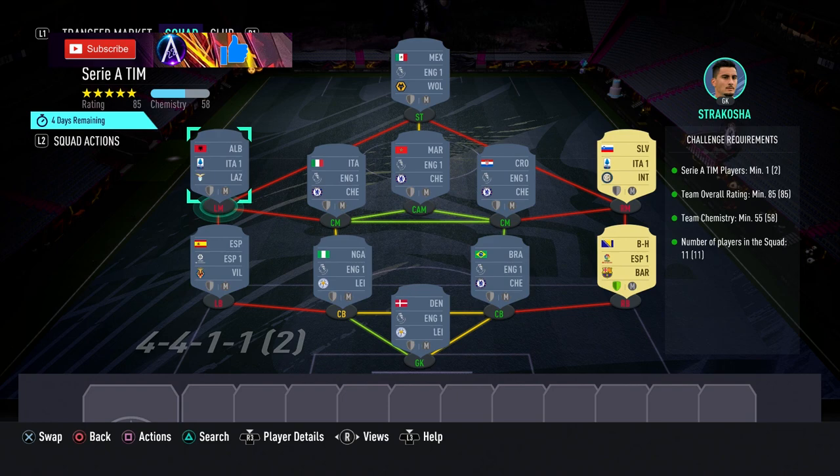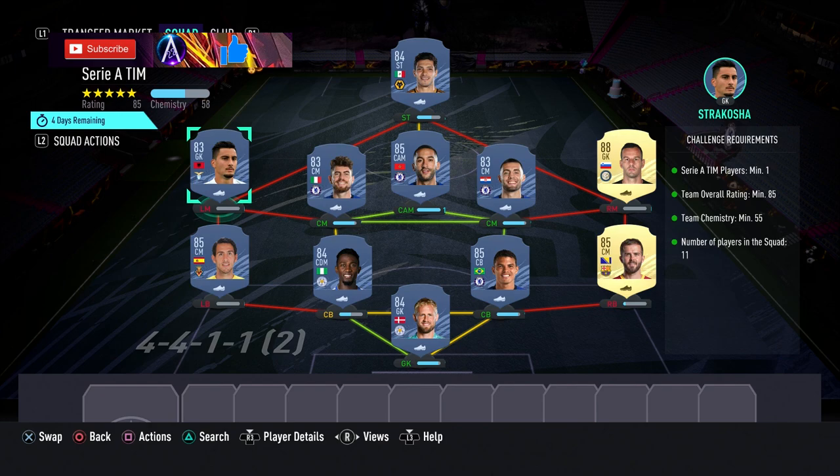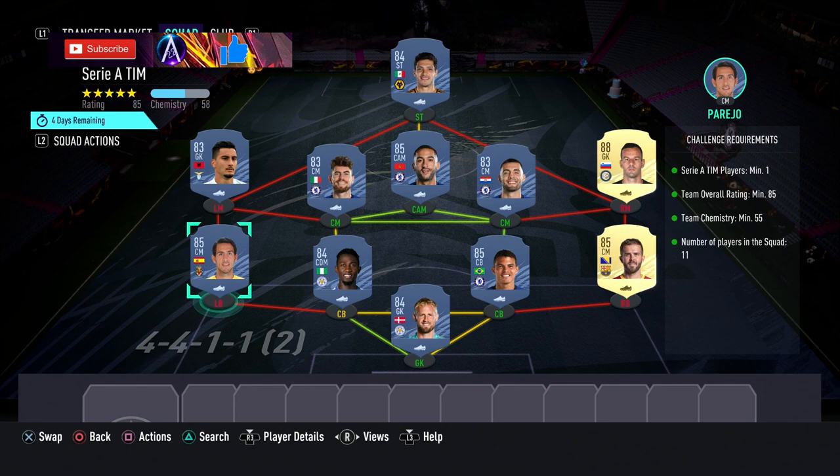The second solution, the Serie A one, is around about 165k. You need a Serie A player — 83 Strakosha is the one to go for here. However, we also have some other flexibles: two 85s and an 88. Handanovic is in here — he's also a Serie A player, but any 88 would work. Handanovic is the cheapest right now on the market, but it could be Harry Kane, Sterling, Dybala, Kruse, or Hazard later — any of those guys would work as long as you've got Strakosha in as an 83. Any 83 would do, they don't have to be Serie A — you only need one Serie A player. For the 85s, Pjanic and Parejo are just two of the cheapest right now, but it literally could be anyone.